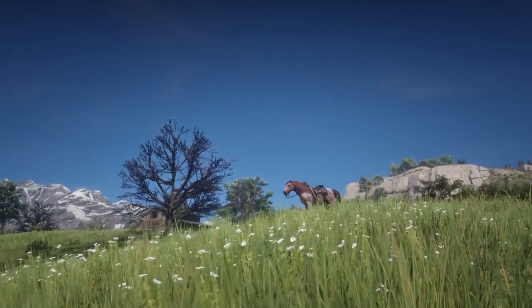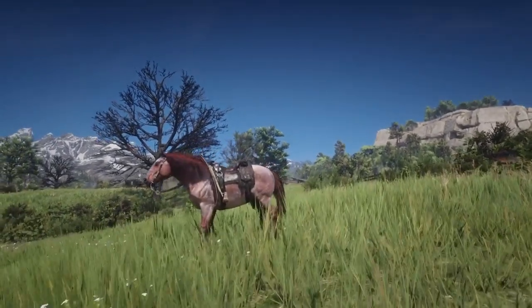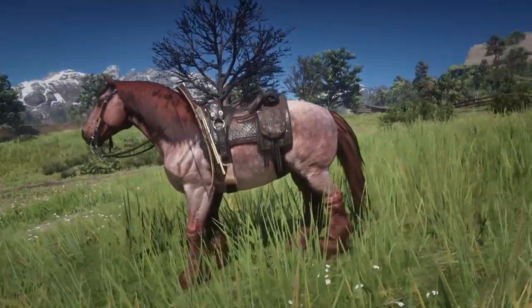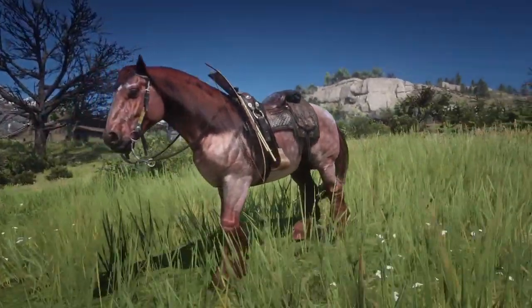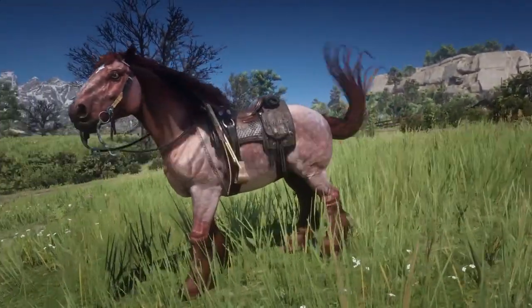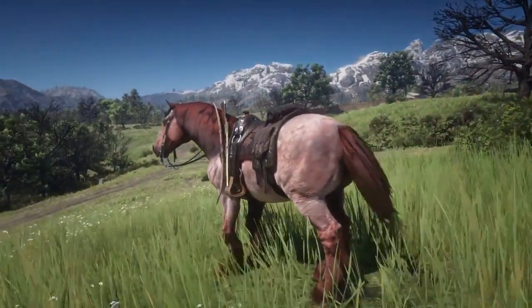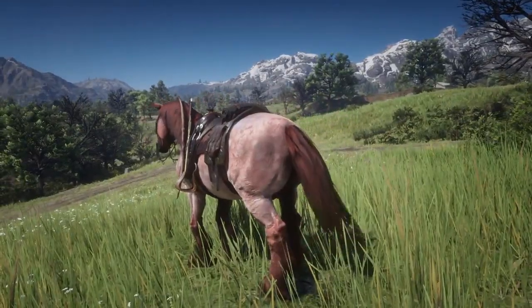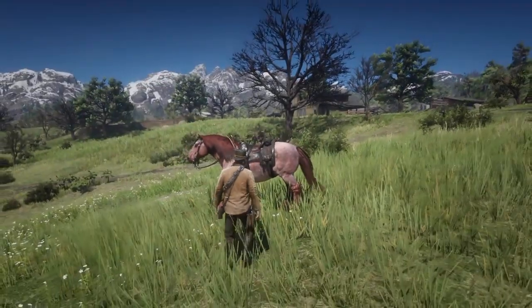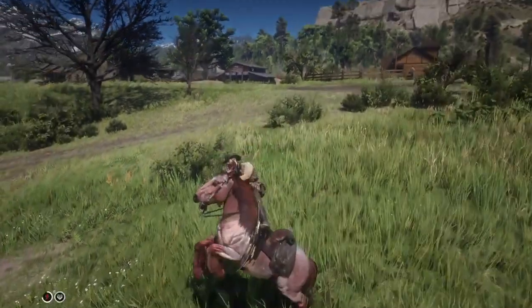First we're going to do the Ardennes, and I'm using the Strawberry Rowan for this one because that's the best Ardennes there is. You can go with the pre-order version but I don't have it anymore — mine is actually gone, I don't know why. The Strawberry Rowan is a war type with standard handling and his stats are 7 health, 5 stamina, 3 speed and 3 acceleration. You can buy him for around $450 at the Van Horn stable after chapter 6.